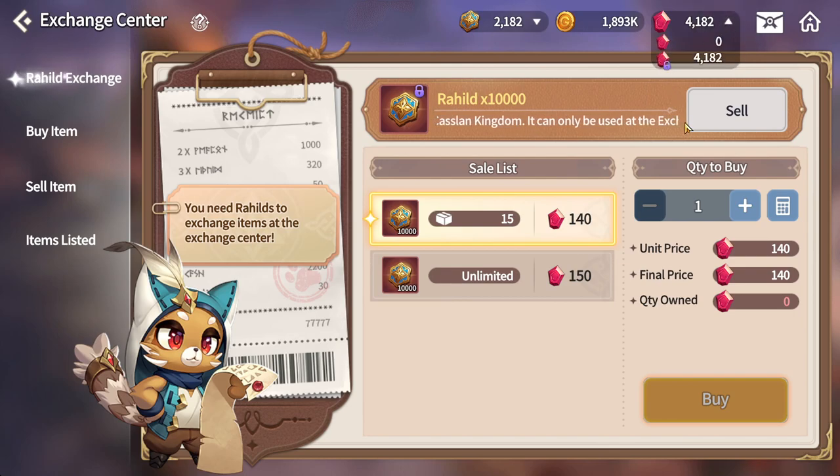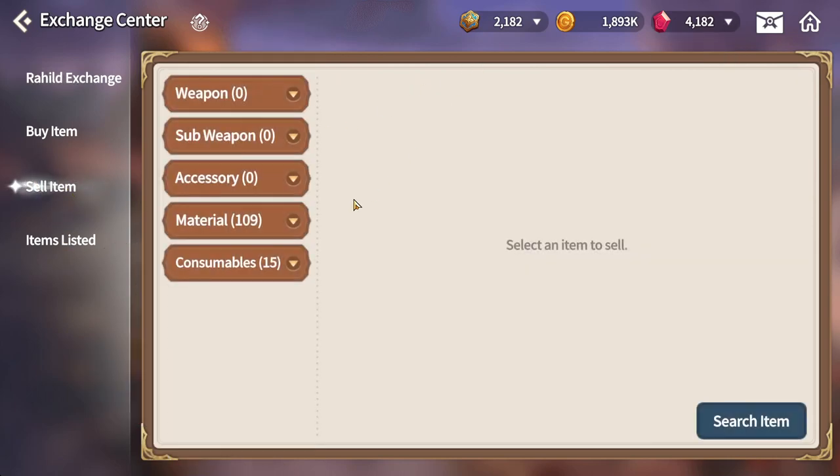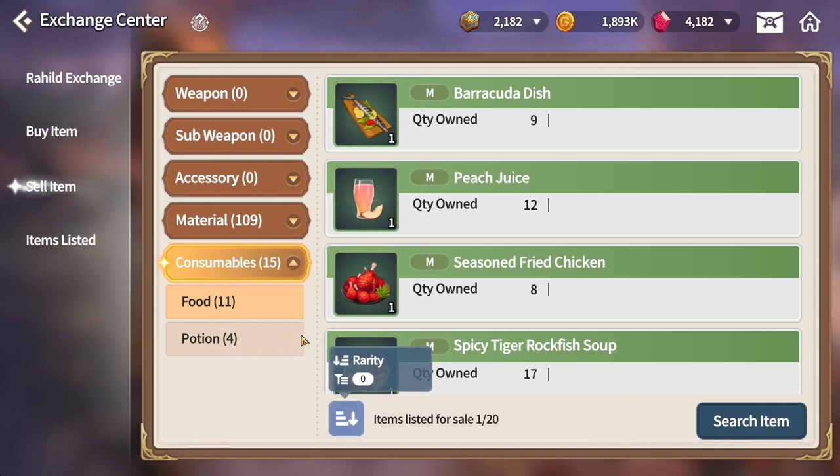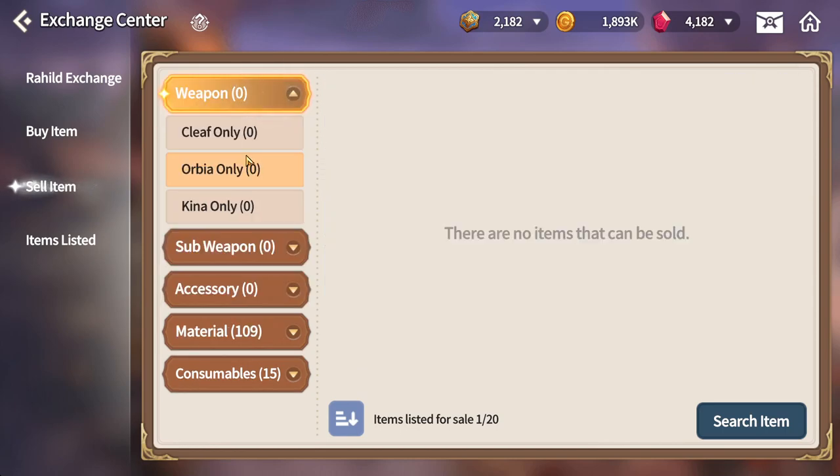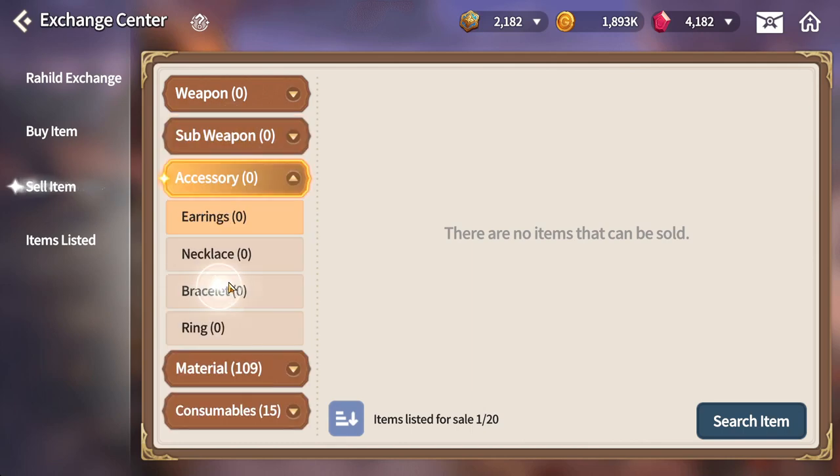You get crystals from events, from quests, and you can get it from everywhere. If you do not want to waste your crystals, another thing you can do is sell your items — you have material, consumable, and food. I wouldn't advise selling food because it just doesn't move — too many sellers and the demand is low. What you can sell better are your weapons, sub weapons, and accessories.